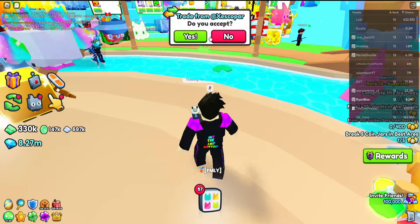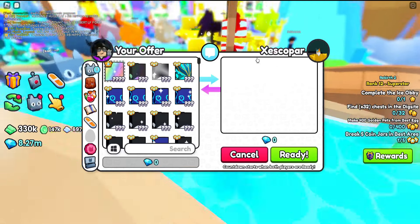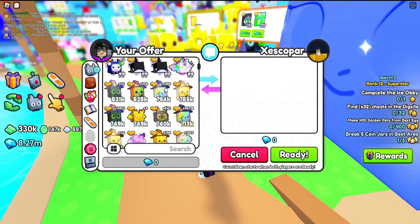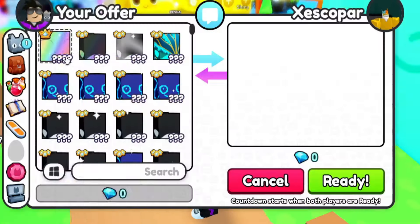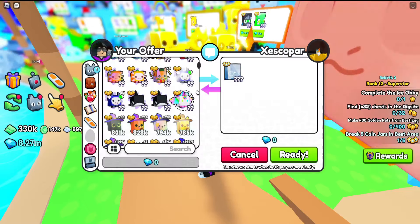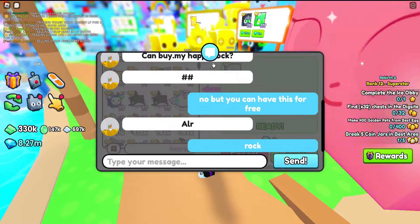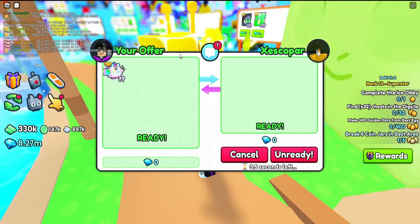We got a trade from Escobar — I think they're a fan. It's nice to meet you! I am broke so I can't really give anything out right now, but I'm gonna give them an exclusive pet — Unicorn Dragon. You can have this for free. They took out the rock — they can have that Unicorn Dragon. There you go, Escobar!